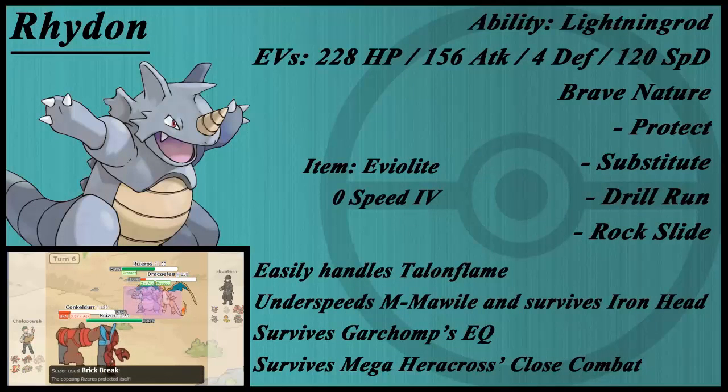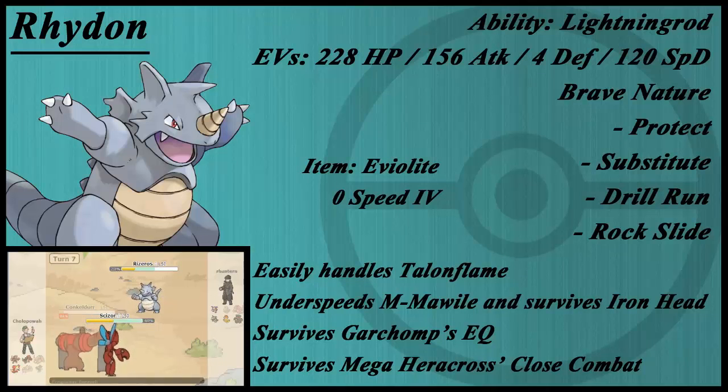Moving on to one of my personal favorites of this team — Rhydon. I used to run a Marowak to do what Rhydon does. Rhydon provides bulky Lightning Rod support for Charizard, who is definitely the main feature of this team. With the Brave Nature and Drill Run and Rock Slide, you're going to be getting a lot of KOs. It doesn't one-hit KO Mega Mawile with Drill Run, but as you can see in the notes, it underspeeds Mega Mawile — which is a huge deal.